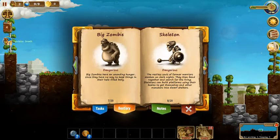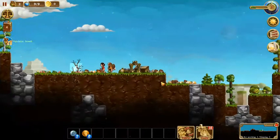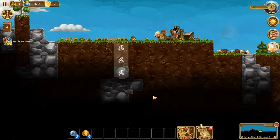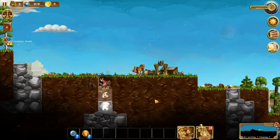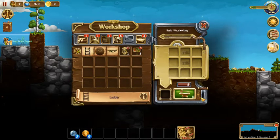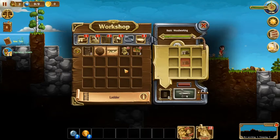Some skeletons, the big zombie, goblins, skeletons with shields — so we'll have things to fight and protect our little settlement from. Let's start digging down and get some stone so we can craft new weapons and tools. We'll make some ladders so it's easier to climb in and out. We finished basic woodworking — very nice. Now we have basic armor to start crafting.